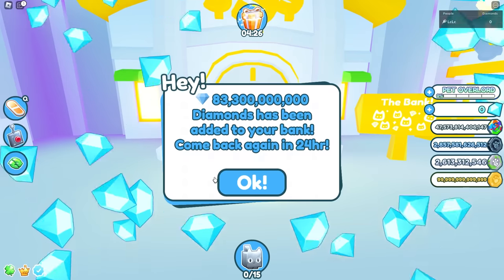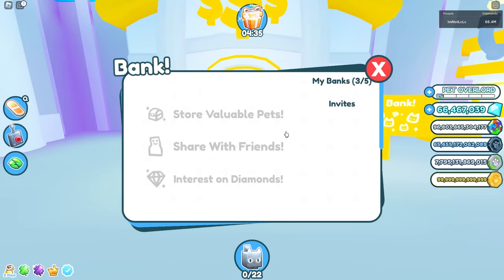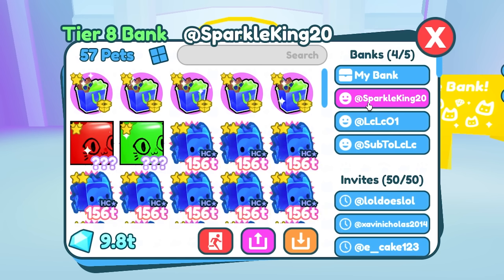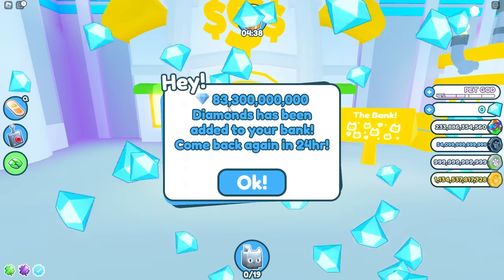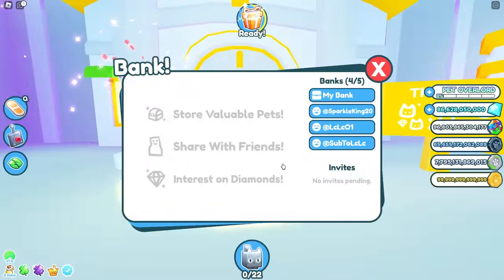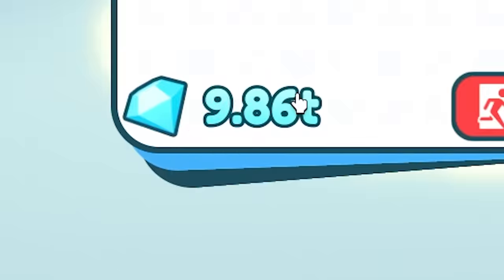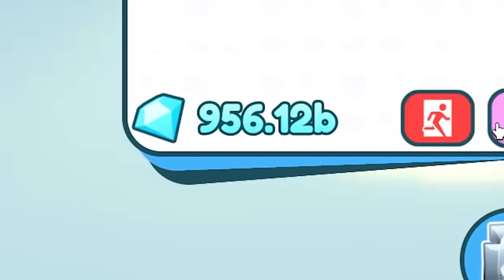The next day I decided to expand my empire. SparkleKing still had 9.8 trillion. I claimed interest on bank one, transferred to bank two, claimed, transferred to bank three, claimed again. Then I brought in an alt and created a fourth bank account, transferred the 10 trillion over, and he claimed his interest too. After returning SparkleKing's money, I was left with a profit of 956 billion gems.